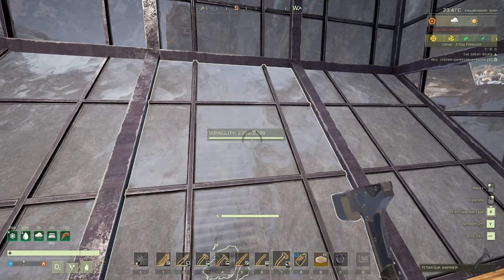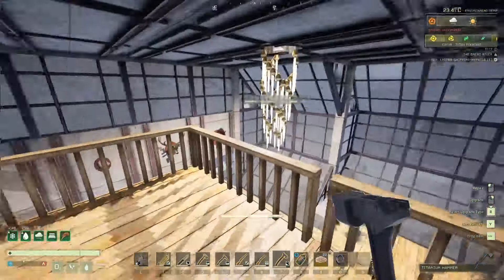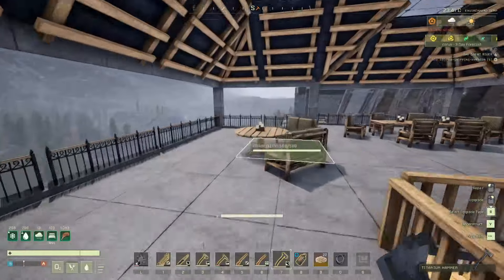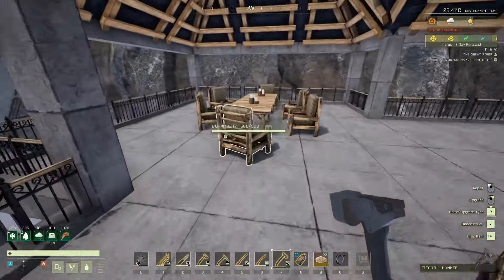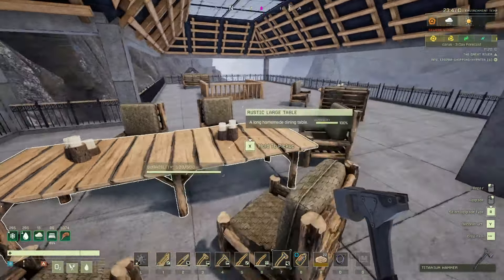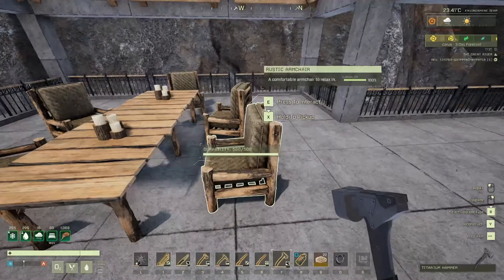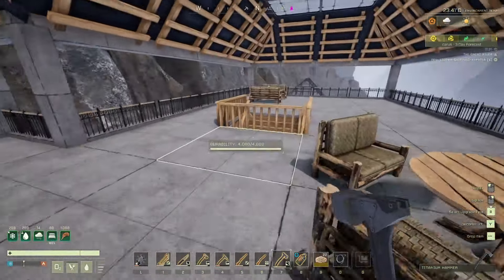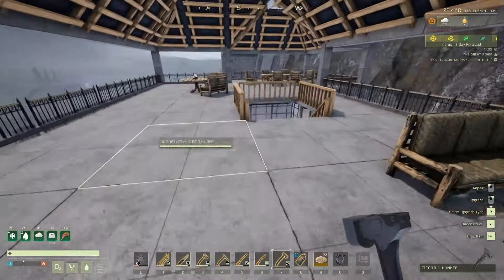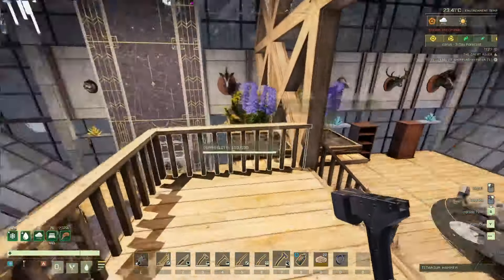I want to check up the top here to see whether any of this is getting damaged — which it isn't. None of this is getting damaged, but it makes sense because it's actually inside. Even though we haven't got the walls or anything, it's still inside. Although I think you can have these outside too, but last time I did outdoor furniture it just got damaged and I got annoyed with it. These bad storms are going to be a pain when we're building in glass.